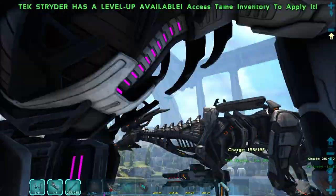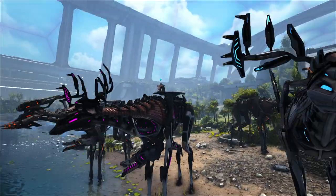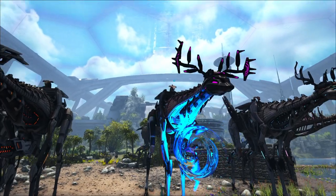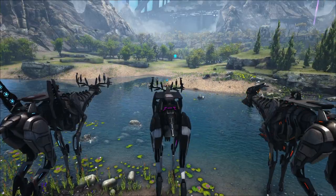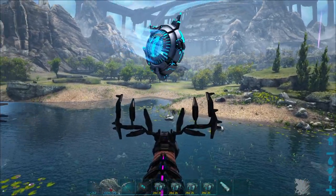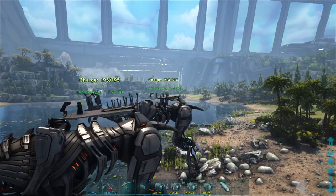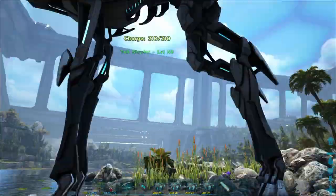Next is the phase cannon rig — I like to call it the chest cannon. We're going to go into K mode so you can see it. You press C, it charges up, then blasts out dealing a bunch of damage. It fires as far as you want it to go, blows up and does damage on impact.